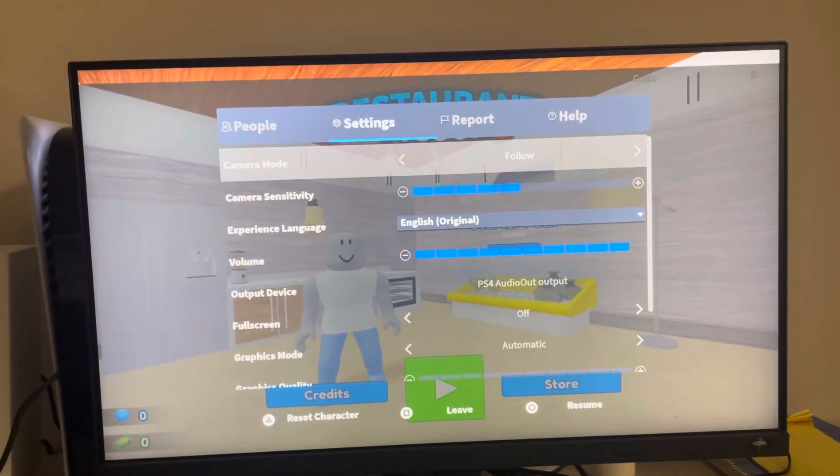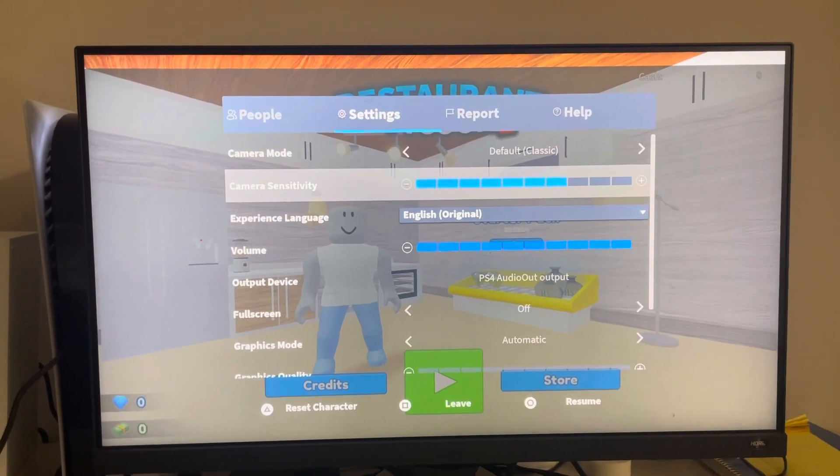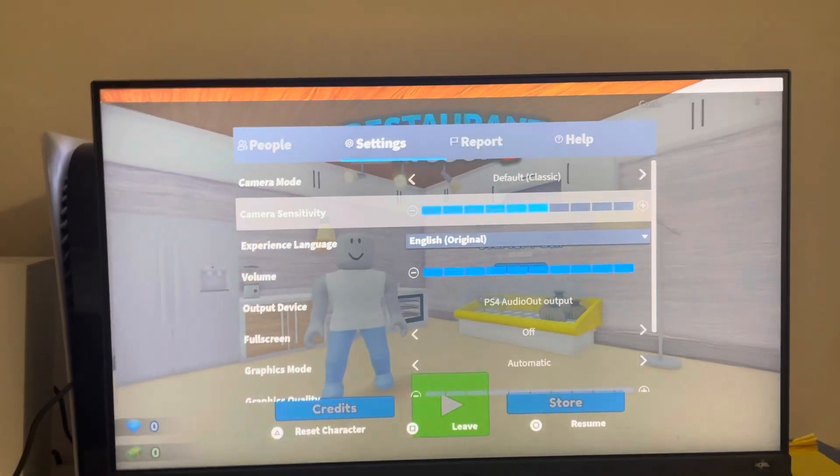At the top, you're going to see Settings. You can do Follow Mode where it follows your person, or just the default one. You can also change how sensitive the camera is when you're turning with the right stick.